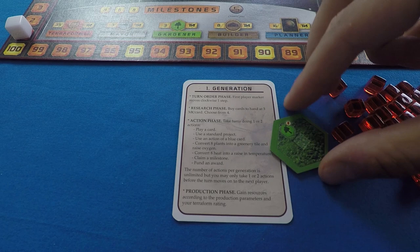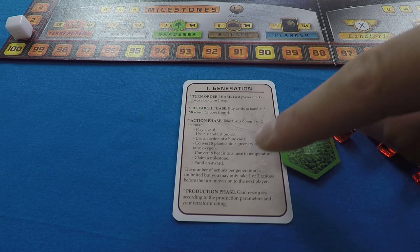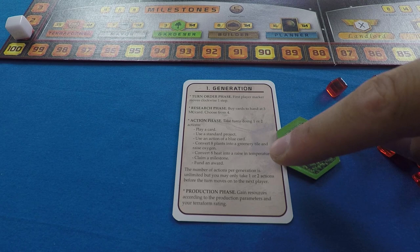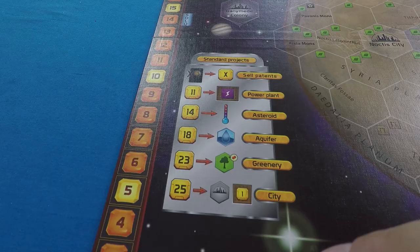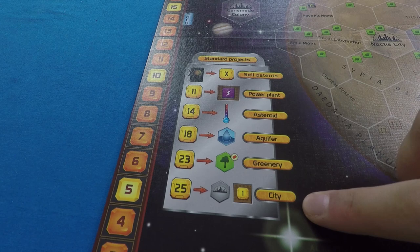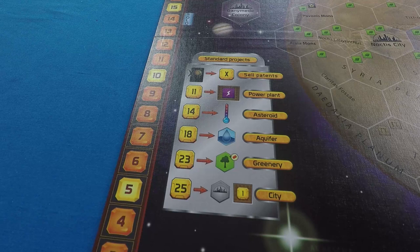You can also convert plants into greenery, which are these forest tiles. You can convert heat into temperature, raising the temperature of the planet. You can claim a milestone or fund an award. But first, let's talk about standard projects, which are listed here on the player board — these are typically the fundamental things you can do to change the planet, or emergency things.